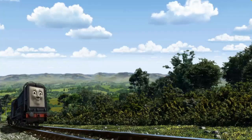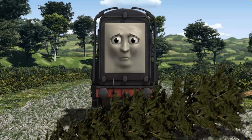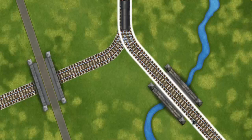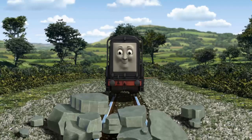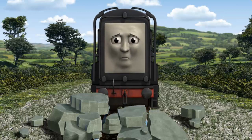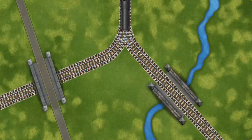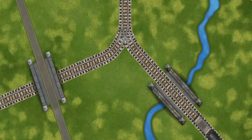Diesel went through the countryside. Help Diesel find the track that goes over the river. Diesel was on the wrong track. He needed to go a different way. Show Diesel the track that goes over the river. All clear.